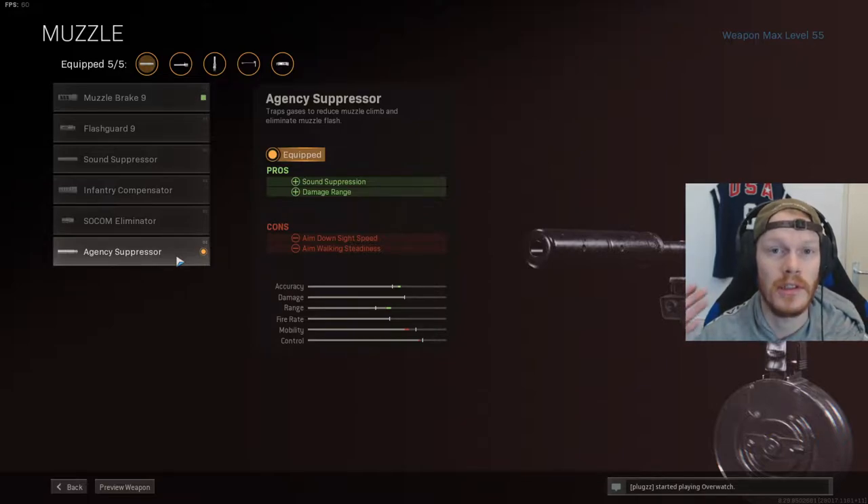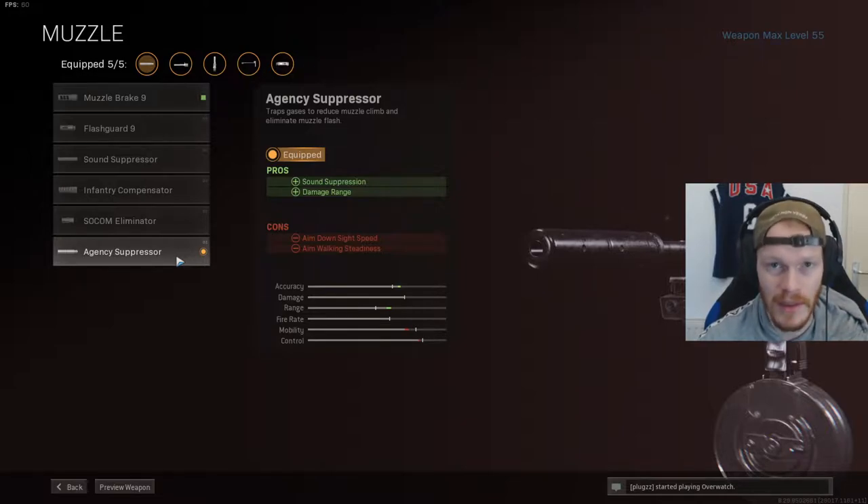The first attachment we are using is of course the Agency Suppressor. This will give you sound suppression and damage range. This is always the best attachment.